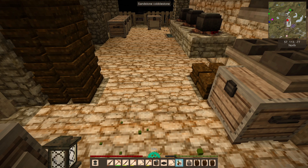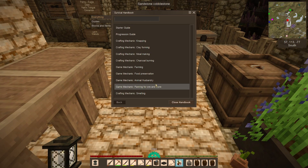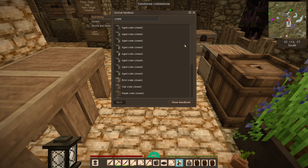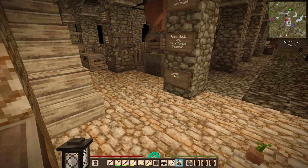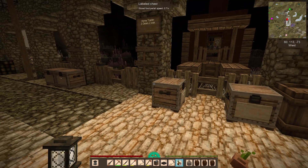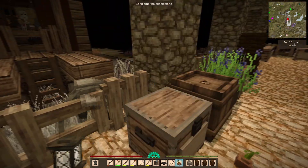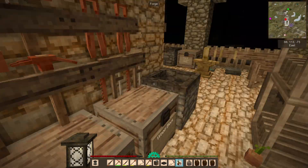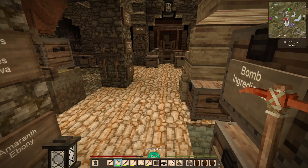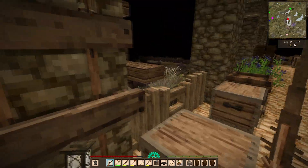What we also have is the ability to make crates. Let's press H and look at crate — ooh, aged crate, birch crate. Did you just throw a stone at me? He threw a stone at me!